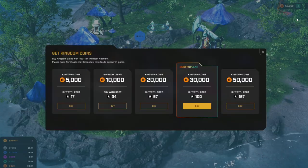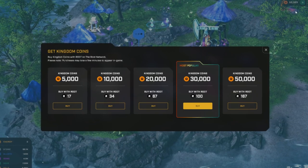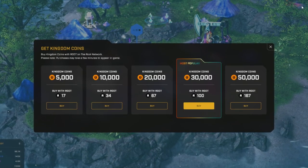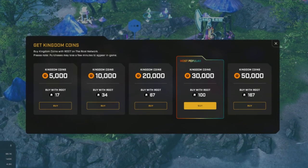Some of the earliest things you'll want to do is get some Kingdom Coins. Traditionally you might think 30,000 coins within the game is a lot, but currently 100 root is about $2, so it gets you off and running.